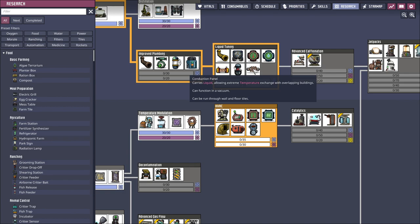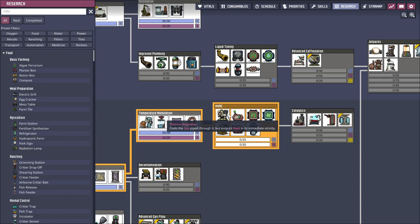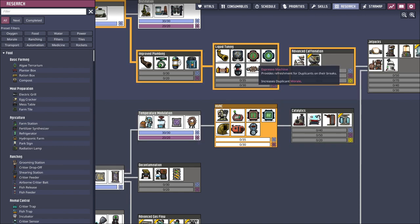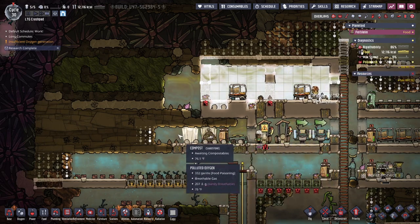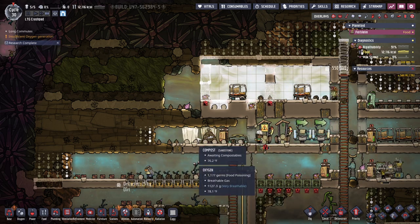The conduction panel can function in a vacuum and be run through wall and floor tiles. So that combined with anything that can refrigerate - hmm. Catalytics synthesizes oxalate using oxygen and a small amount of gold. These are more advanced - that's the third tier of research. To get to that I'm going to need refined metal. We're just not there yet.